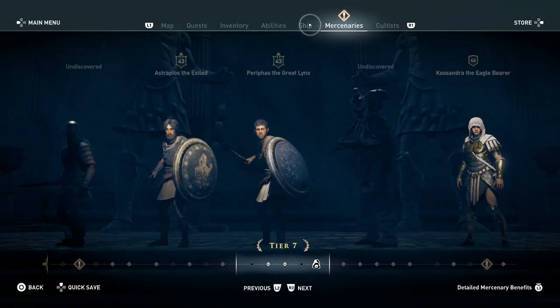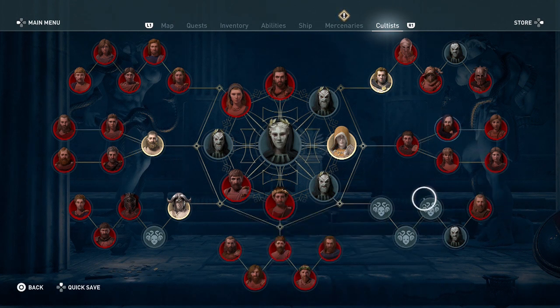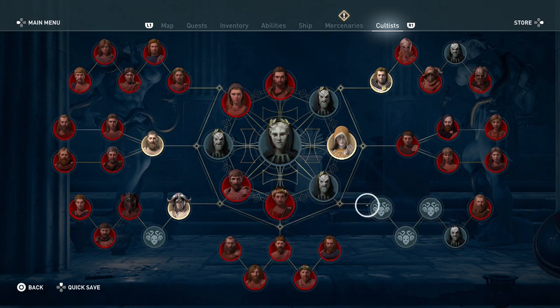Maybe I should equip the Immortals set because I can at least take advantage of the entire Immortals set. The Spartan one too, honestly. Or I should go try hunting down some more. I think the reason I don't have any of the Pirates ones is because I don't really hang out on the ocean in this game. It is what it is.